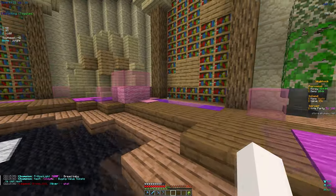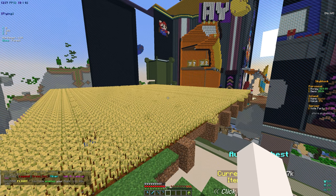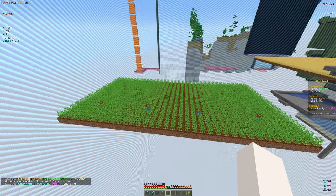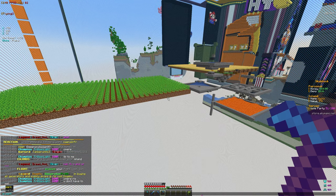We also have this XP pet, which gives more XP from farming and creating mobs. Currently this is what our farm looks like — this is the wheat farm and the potato farm is over there. I want to expand the potato farm because it's pretty small and takes a long time to regenerate.